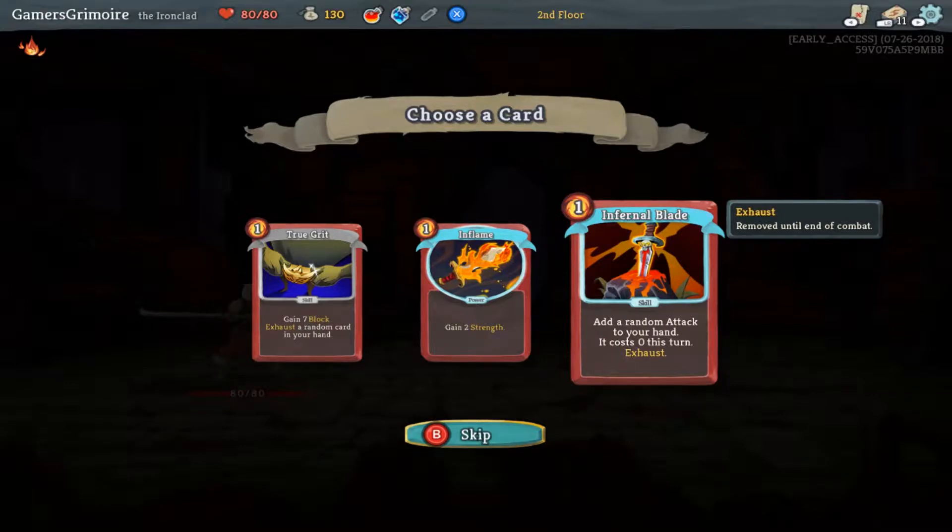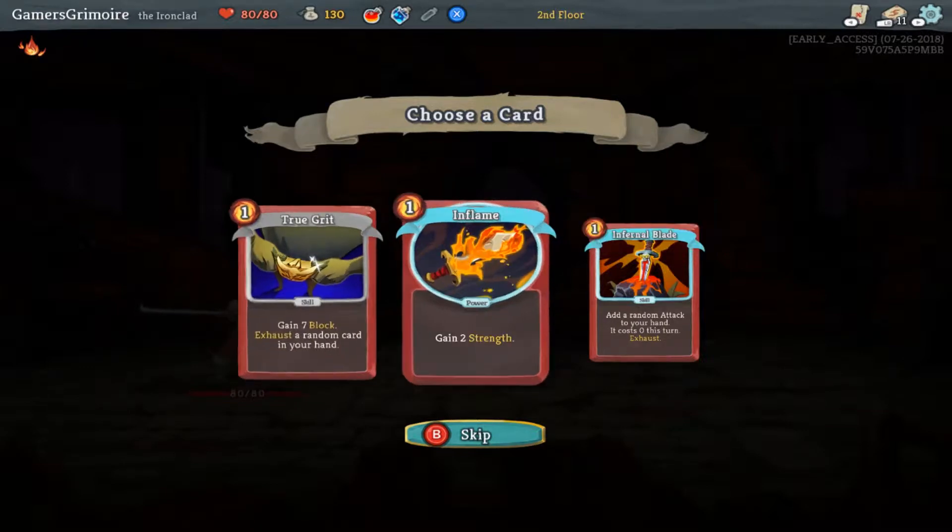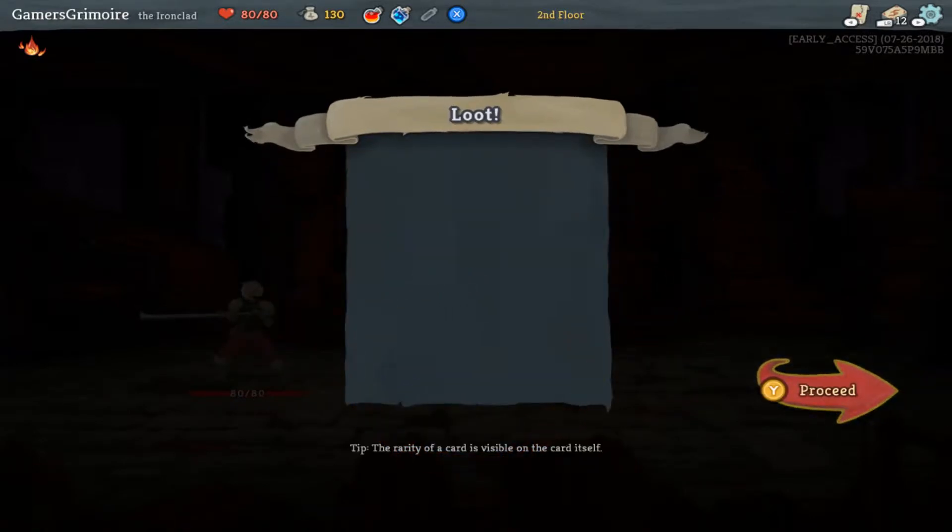Exhaust — removed until end of combat. I think Inflame is the right pick. It adds damage to attacks permanently for the fight when you draw it. Which is good — that's kind of cool.